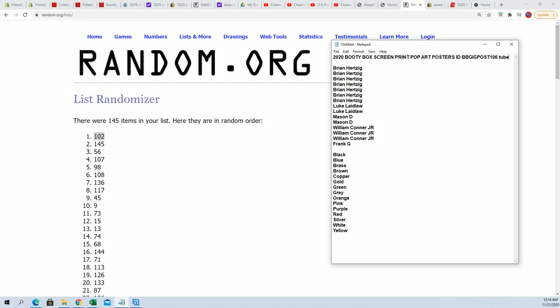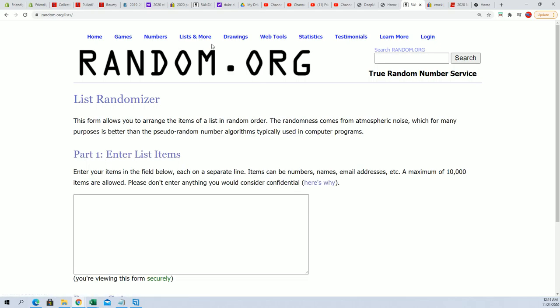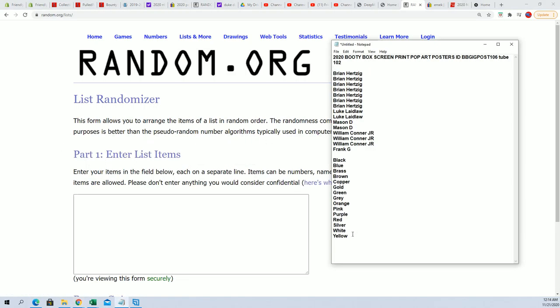So let's take 102 out of our master list. Save that. Now we can get rid of that. Poster tube 102.